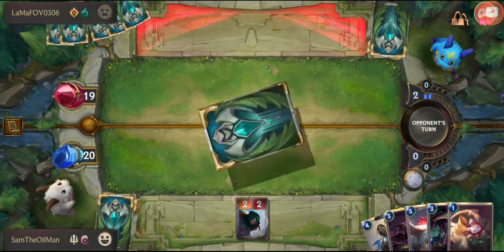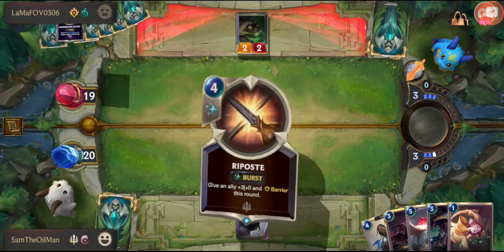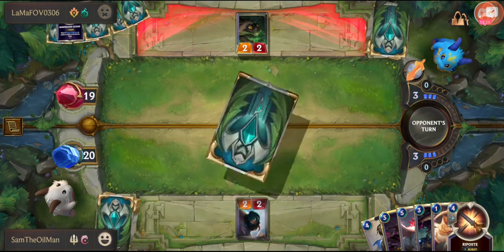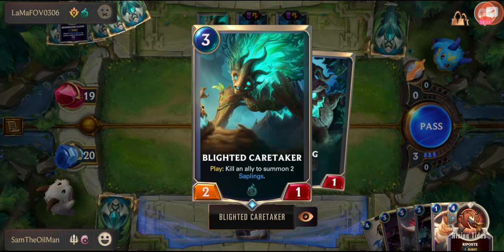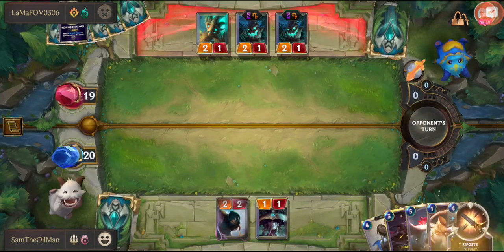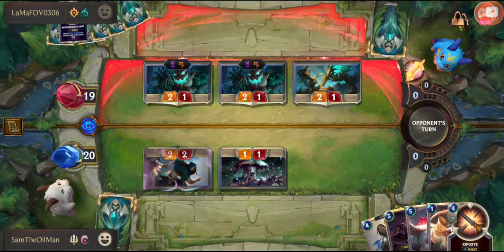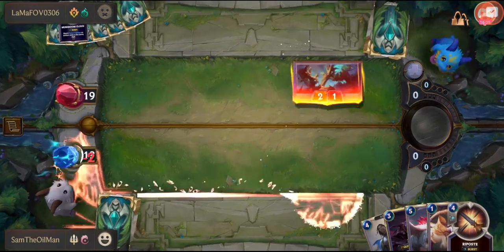Let's see what the opponent plays. I feel like I'm about to take some damage. Should we swap? When summoned — a mushroom cloud. There's a barrier card. He's played — kill an ally, summon saplings — well, they're going to die this turn. I'm going to summon — grant allies in hand plus one plus one. This could be a terrible mistake, but they'll die. He's used Challenger to take them out. I was going to take 6 damage and he made the decision for me. I'm super cool with that.